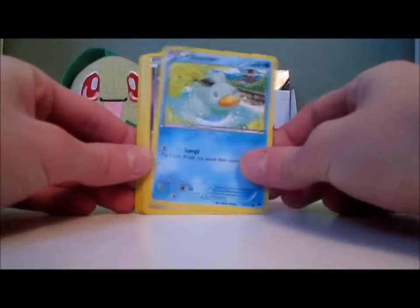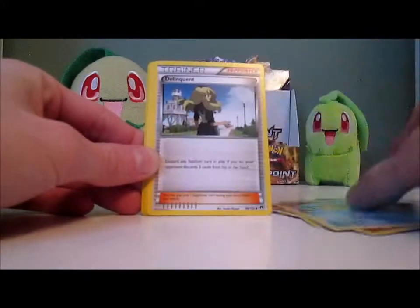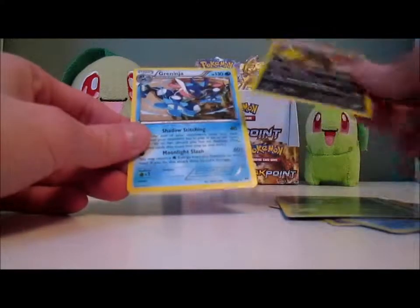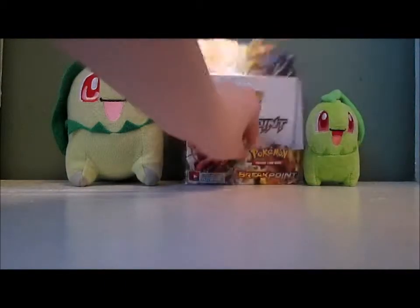Last pack: Ducklett, Honedge, Skrelp, Spritzee, Phantump, Delinquent, Max Elixir, Kricketune, Shiftry Reverse, and a Greninja. Alright, that's the end.